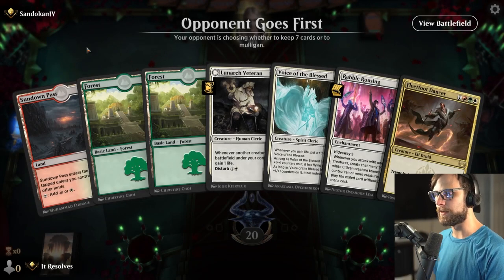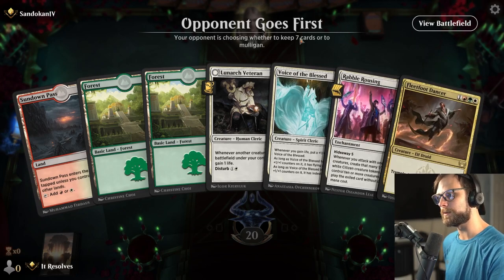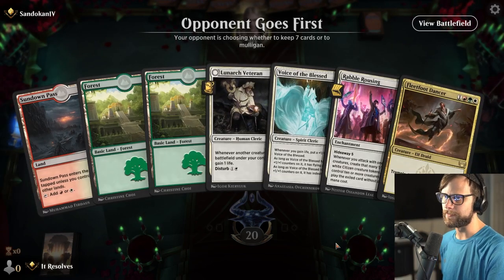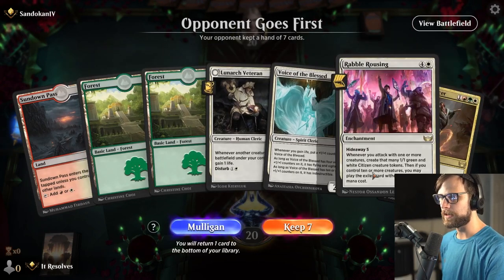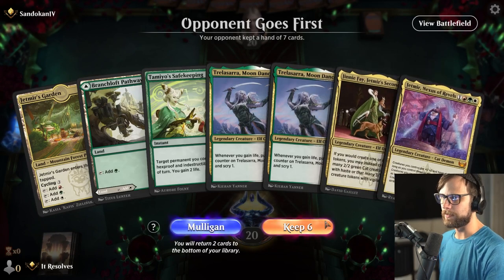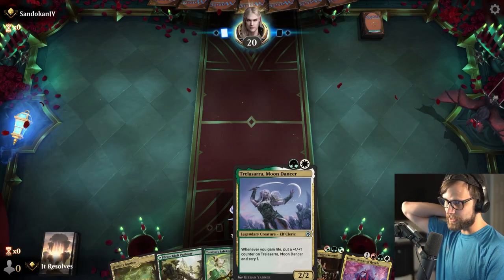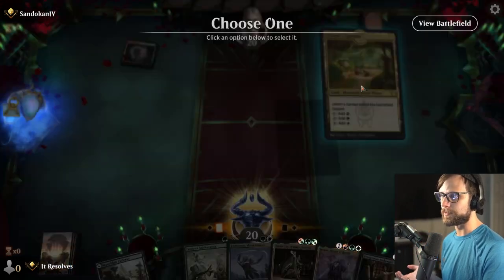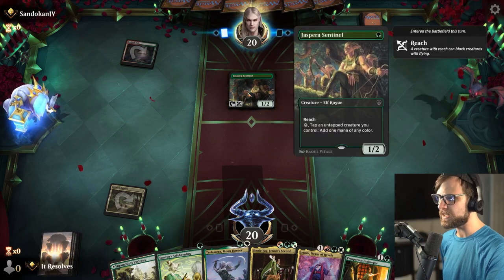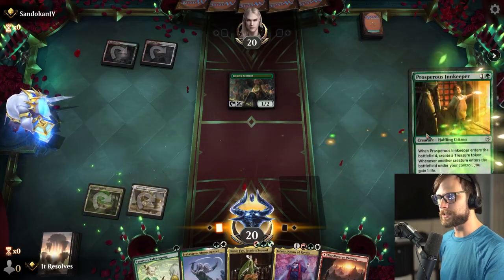Here we are for game number two. This hand is a little late game — the Lunark Veteran is good, but the Voice of the Blessed is not playable because we don't have double white. So I feel like this is a scenario where maybe we need to mulligan. Yeah, I'm going to try for the mulligan. This is not much better. However, we will try and keep it here actually — we do have the Moon Dancer and then the Jenny Fae if we can get some lands. That's a really, really good draw for us. So it looks like we're up against a ramp deck as well, which could be quite interesting. Let's go ahead and lead with the Innkeeper.